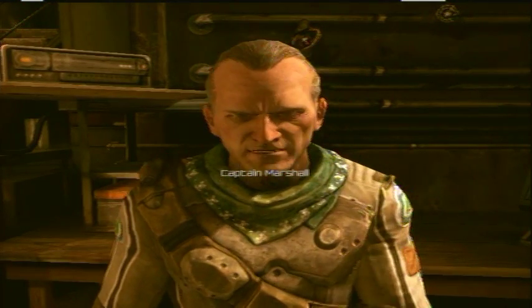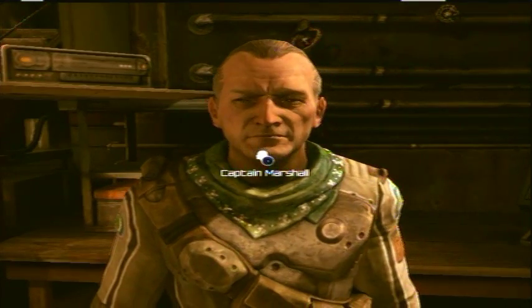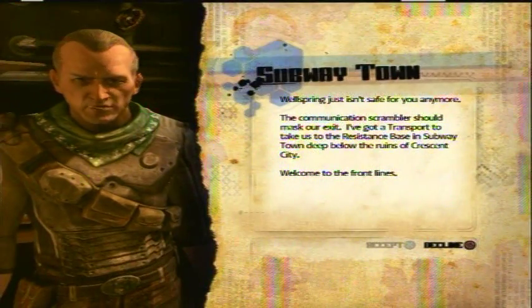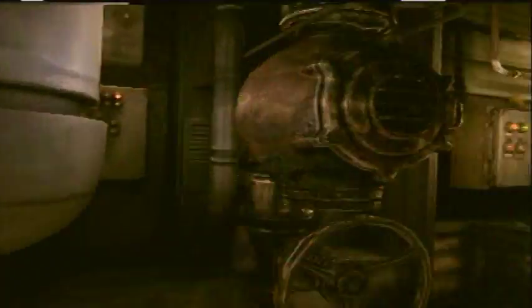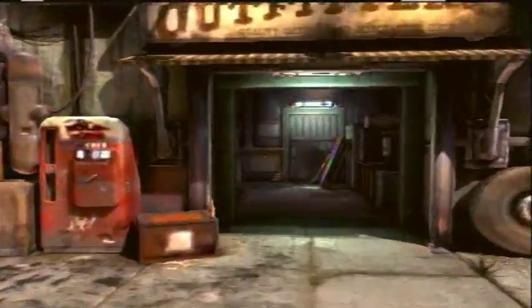Don't worry about your stuff in the garage — it'll be waiting for you. But we need to leave soon. The price on your head will only increase if you stay here. This place just isn't safe for you. We've deployed a communications scrambler which should help mask our exit. So if you're with us, then come back here when you wrap up any loose ends and we'll leave together.